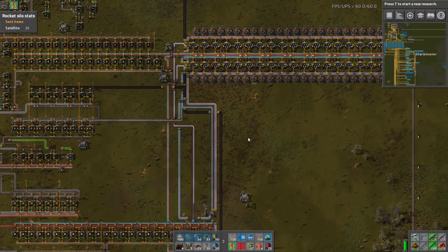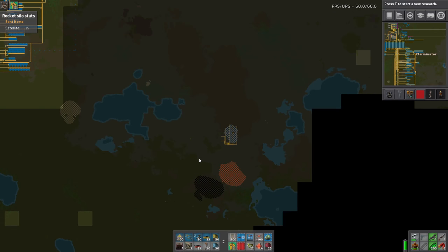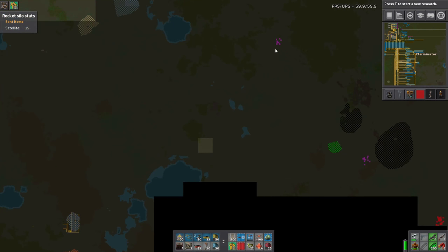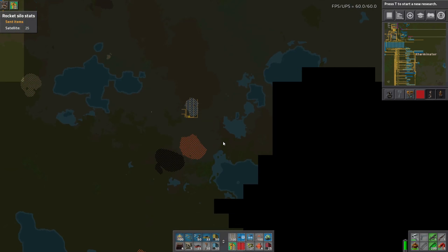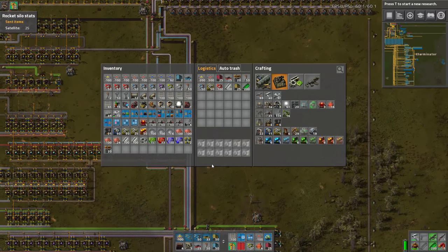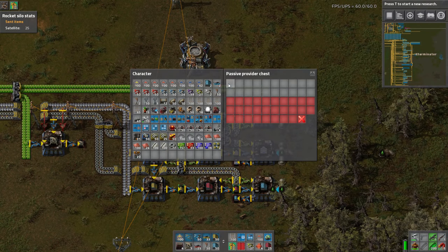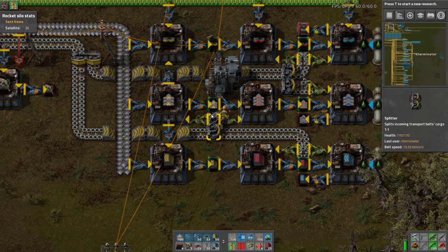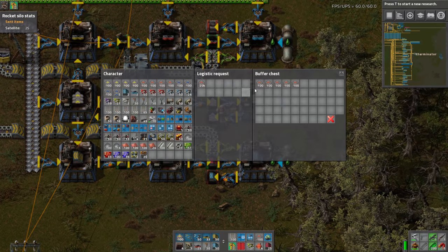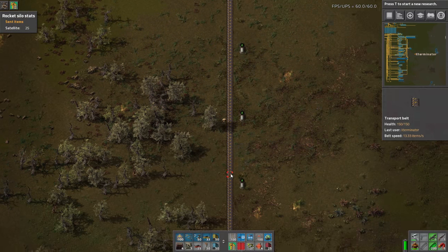So what we've done is pick this location over here, which is perfect because it has iron, copper, and coal. The coal is going to be for the plastic. We'll need to train in oil, which can just come from over here. It looks like we'll also need to train in more iron — we may tap that patch and bring it down. But once we get down there, you'll see how I've laid out some stuff and it will make a bit more sense. This base is essentially just going to solely supply the modules — that's pretty much all it's going to do.